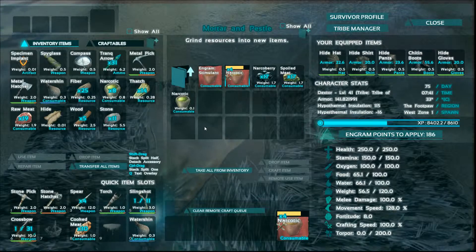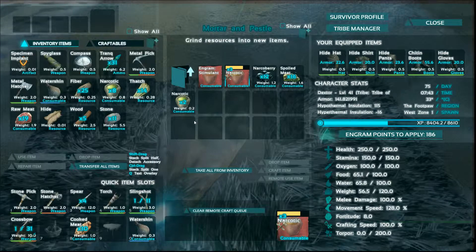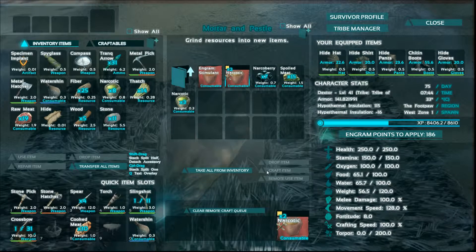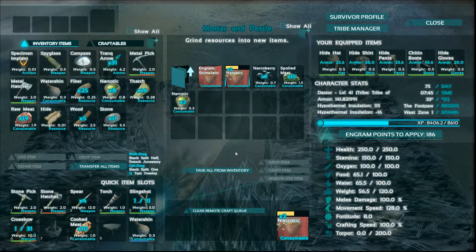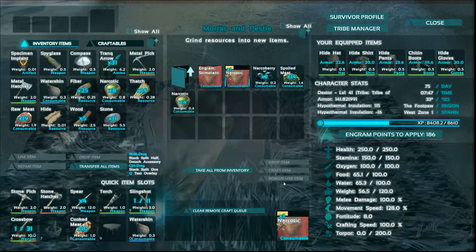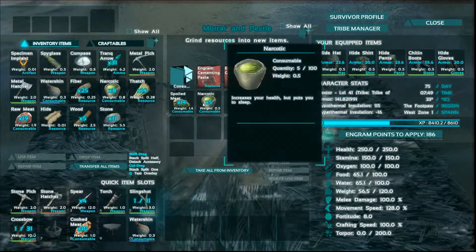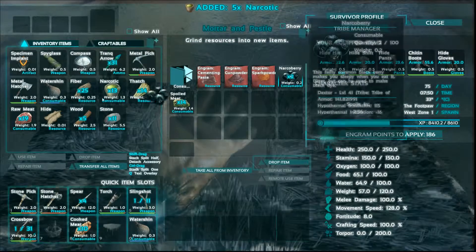Once you've learned the narcotic, open up the mortar and pestle, go into consumables, and drop into drugs — you'll see there's narcotic. Narcotic takes 5 narco berries and 1 spoiled meat. I've got some narco berries and a piece of spoiled meat, and you can see that I can craft it when I select it — it'll let me do a craft item.